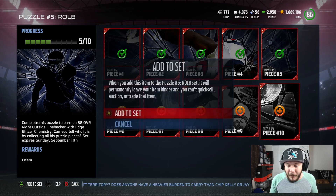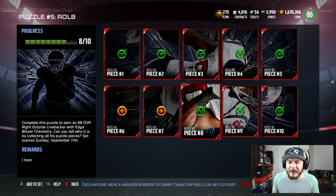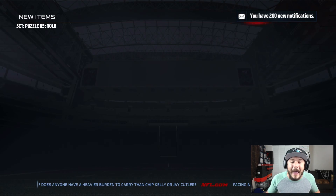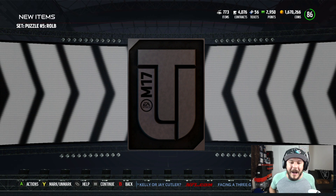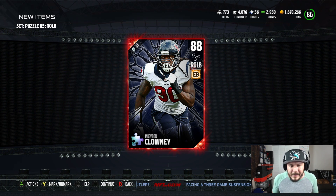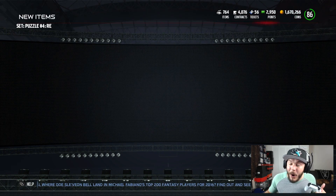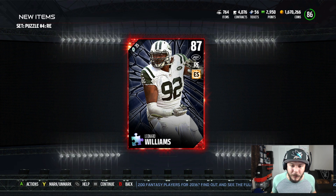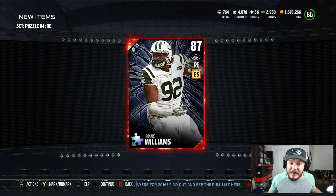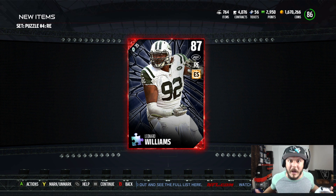You guys can actually see how the puzzle piece is starting to come together. These are all just collectibles, but when you make them like a puzzle piece it makes it a little cooler. We're going to have a brand new right outside linebacker — Jadeveon Clowney, starting on the team. Completing the mini J.J. Watt — this card is really identical to J.J. Watt. 87 overall Leonard Williams, starting on the team as well. With these chemistries, you'll be able to get boosts really easily.